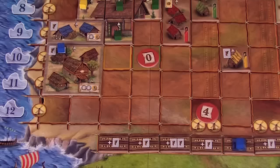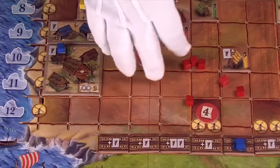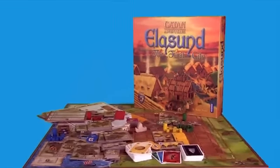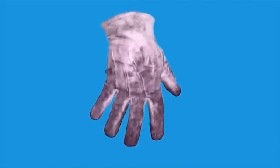Players continue taking turns until one player has 10 victory point cubes in play. That player wins. And that's how you play Elisund. You and your explosions, Glover.